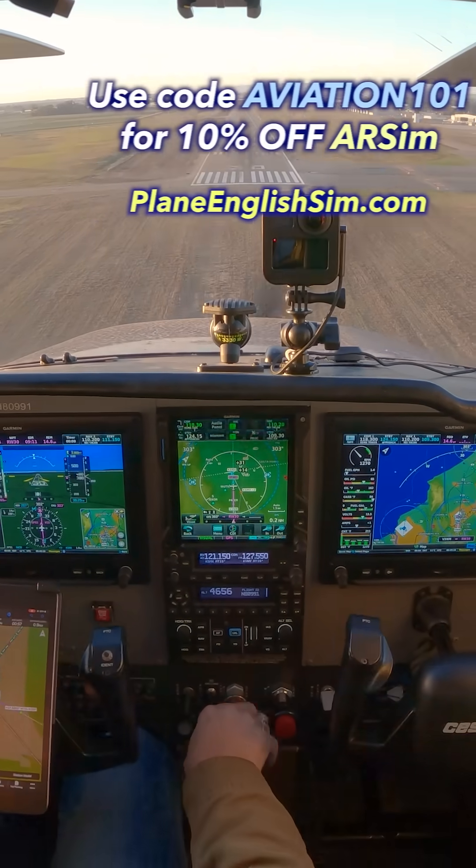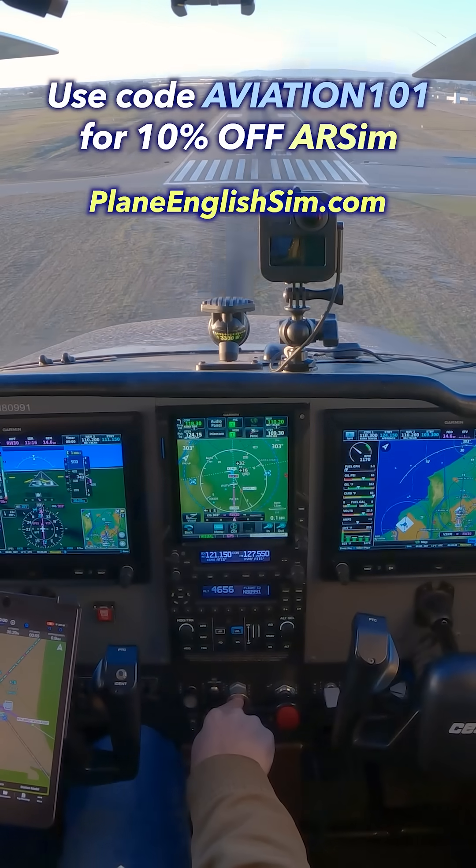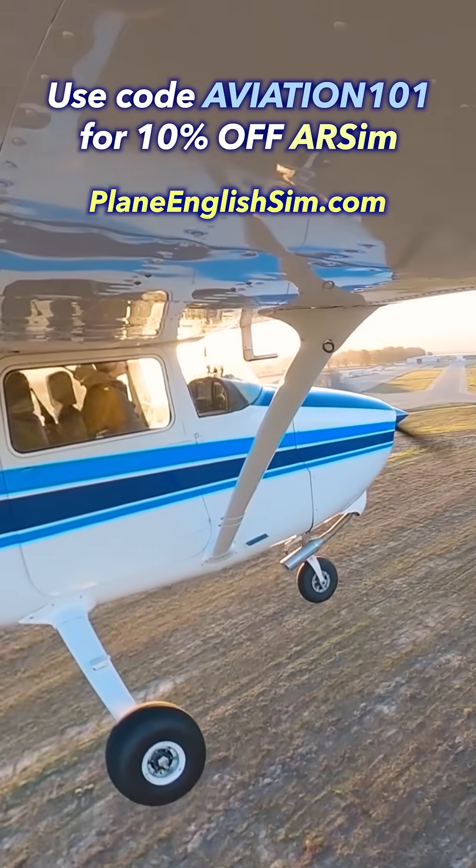For 10% off your subscription, you can use code aviation101 when you sign up at plainenglishsim.com. And start sharpening your radio work anytime, anywhere.